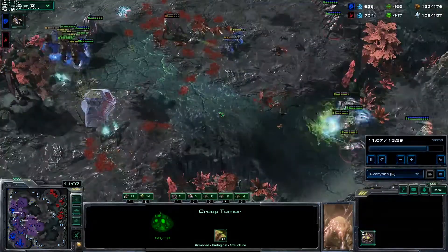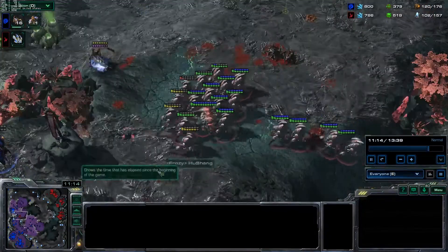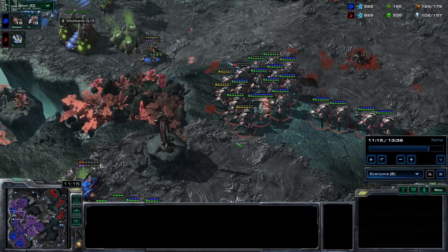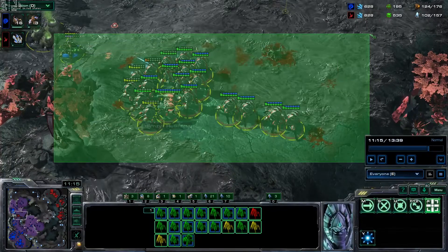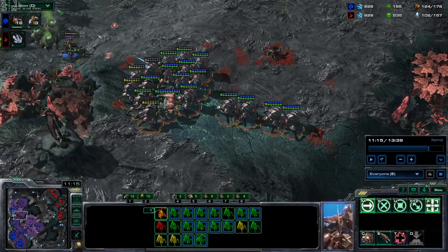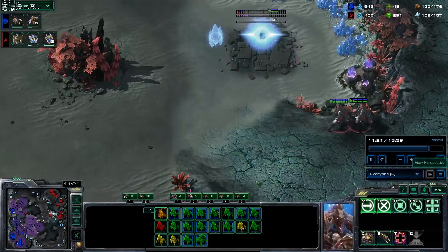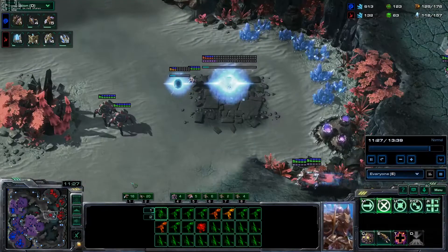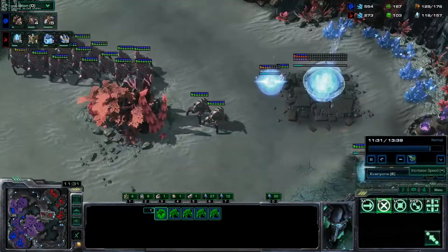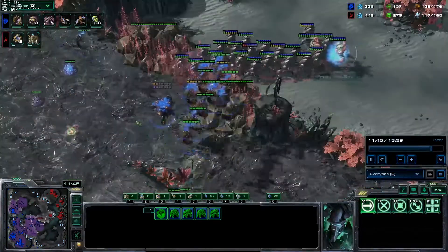Reinforcements come in and I'm thinking we've got this game in the bag — we killed his base, he didn't really kill my main, and I've got quite a few units. But I've been here before and thrown these games because my army is only stalkers with no zealots or archons. The problem is that if Zerg makes a crazy amount of zerglings, muta-ling can fight a pure stalker army and you can easily throw. So instead of pushing immediately I back up to warp in one more archon and a couple more zealots. I've thrown probably 20-plus games this way over the years, so you've got to be careful.